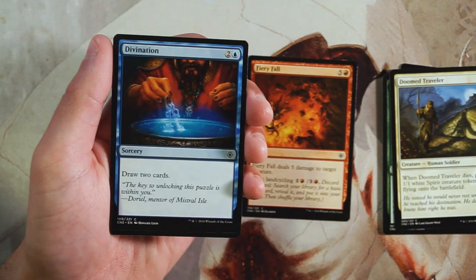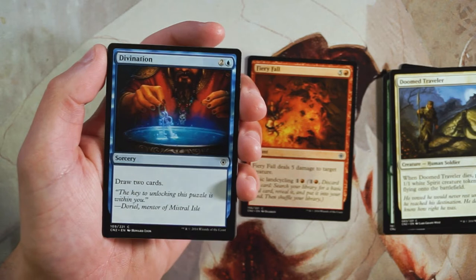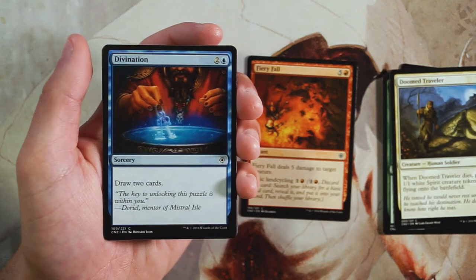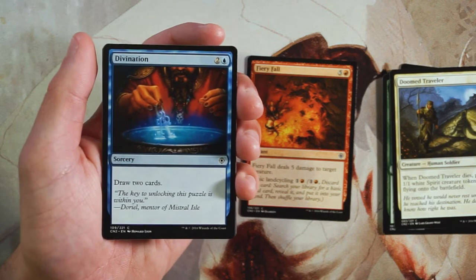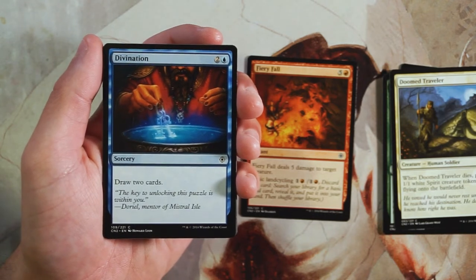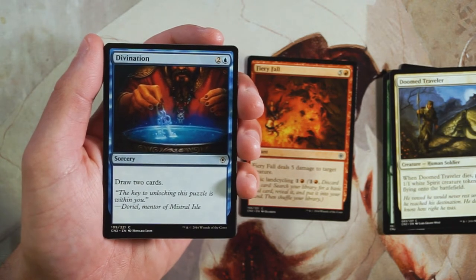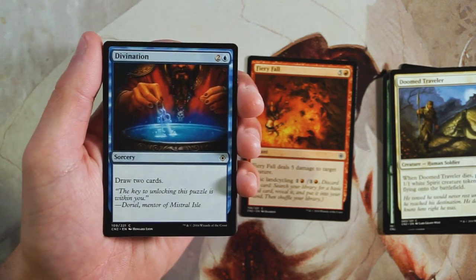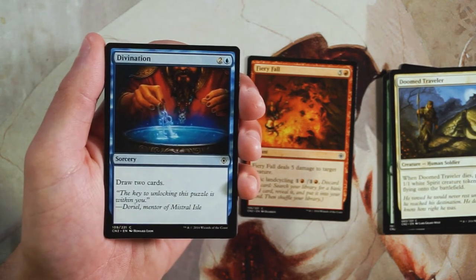Divination is a sorcery for two and a blue — you draw two cards. There's nothing wrong with card draw in draft, but I tend not to want too much of it. If you take too much card draw you end up spinning your wheels, and while you'll find your pieces eventually, you can waste two or three turns, giving the opponent time to take over. I like having some card draw but it's not a high priority. If I was in blue later in the draft I'd consider it, but not as a first pick.